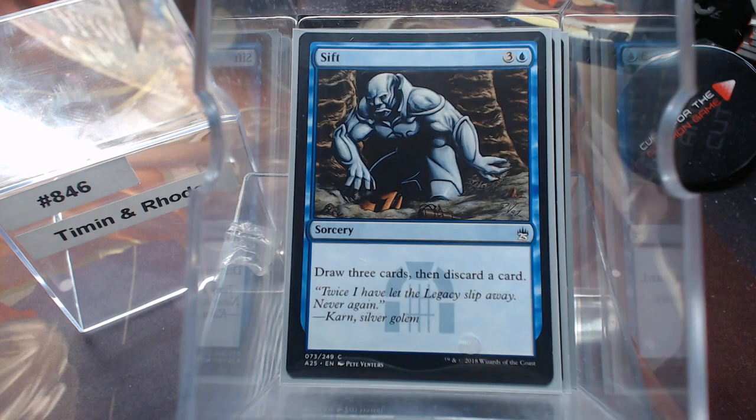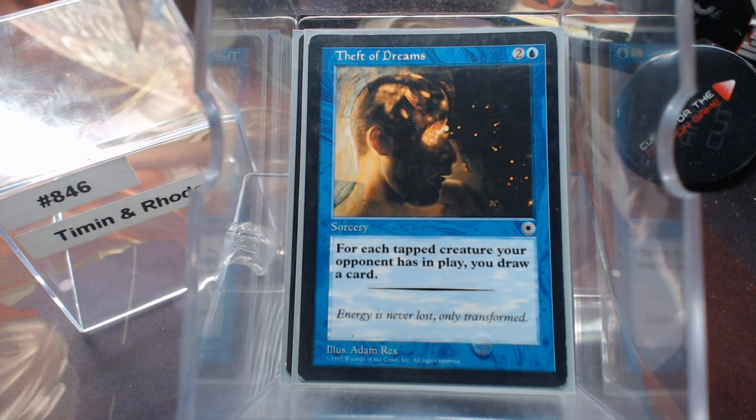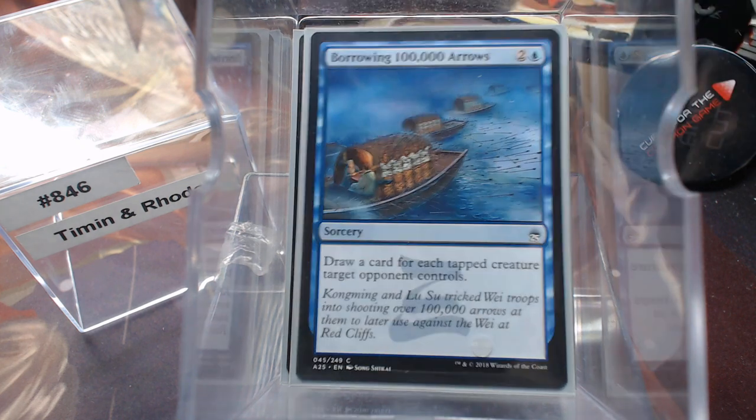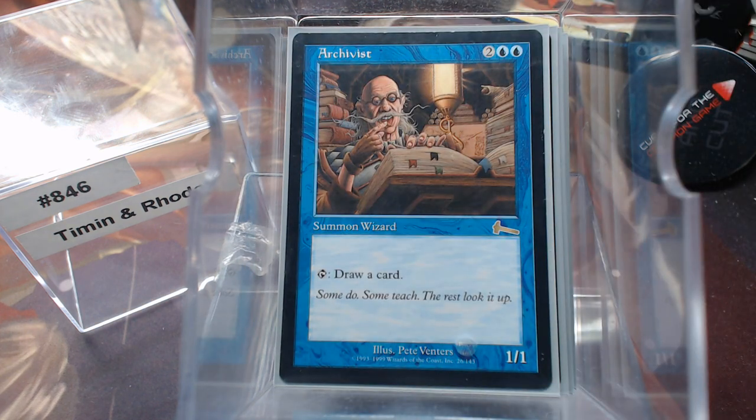For card draw, we have Theft of Dreams — it fits the theme — and Borrowing 100,000 Arrows. Then we have Archivist. I know what you're thinking: why Archivist? I'll show you why, because the deck already runs things that are going to help with that.